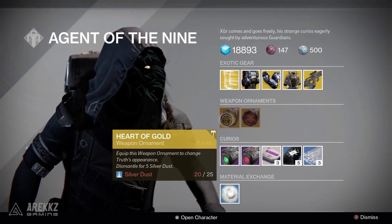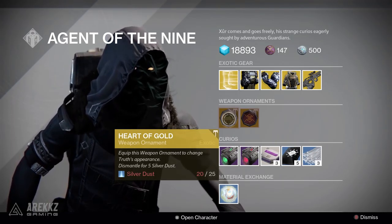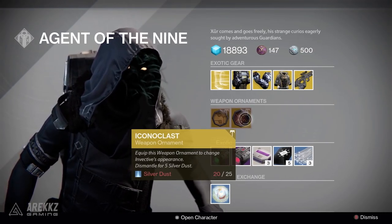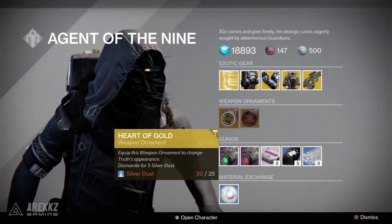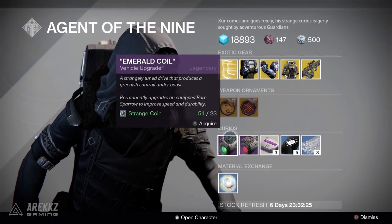As for the ornaments this week, these go for 25 silver dust each. The first is Heart of Gold — the ornament for Truth, which makes it look really gold like a bling rocket launcher. You also have Iconoclast, which is the ornament for the Invective. Silver dust comes from either opening a Radiant Treasure or dismantling existing ornaments, and you get a slightly larger amount for dismantling ornaments.